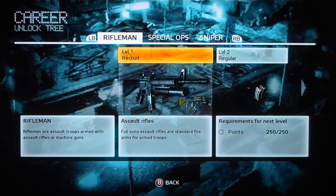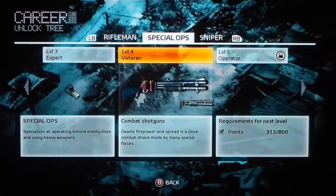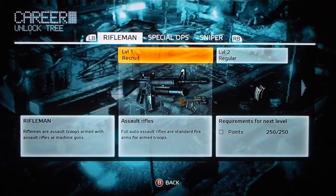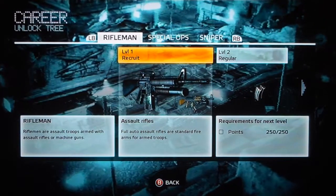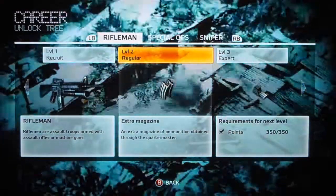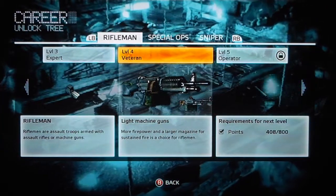At level one, you have all your different classes up top where you use the bumpers to go through. You have your Rifleman, your Spec Ops, and your Sniper. For the first thing you get in the Rifleman class is the full auto assault rifles — that's what you get for level one. Level two, you get your extra magazines. Level three, you get your red dot scopes. Level four, you get your light machine guns.